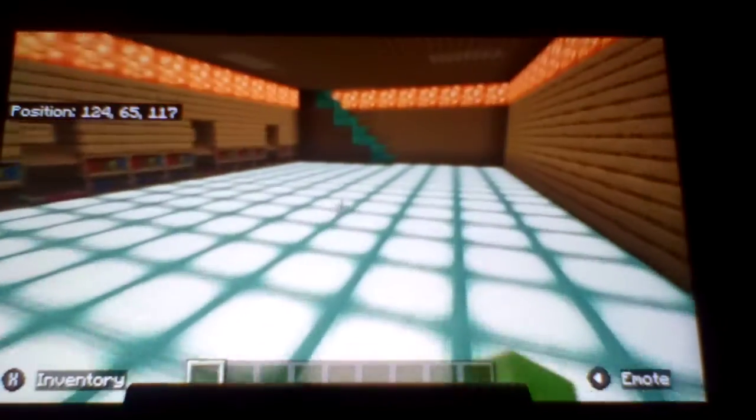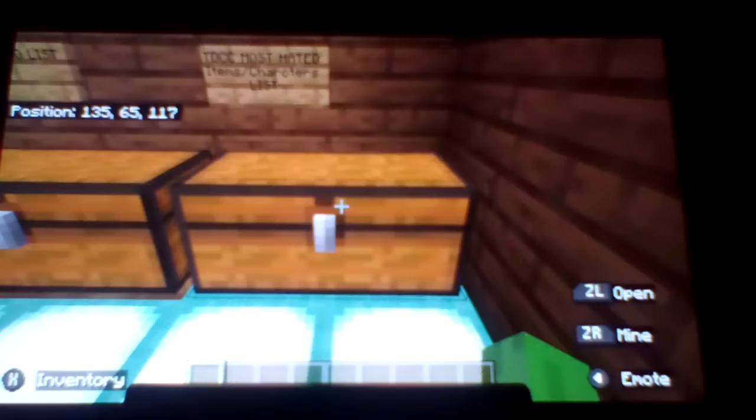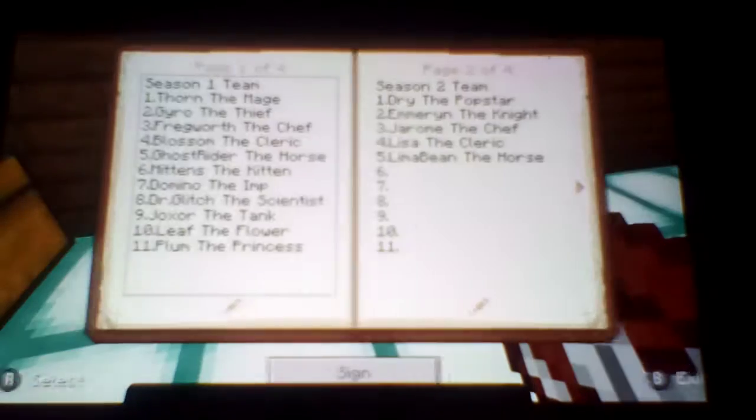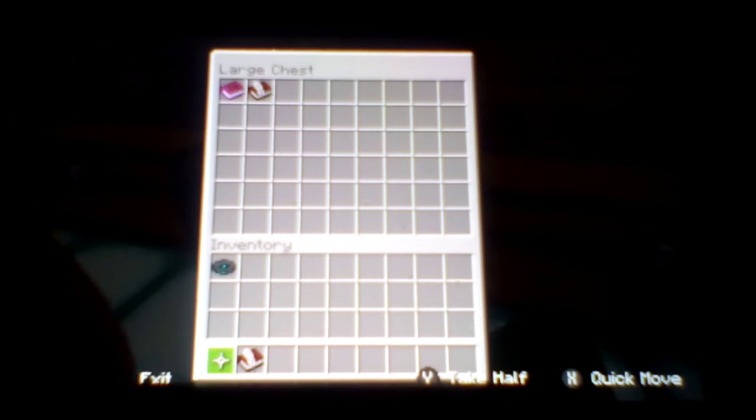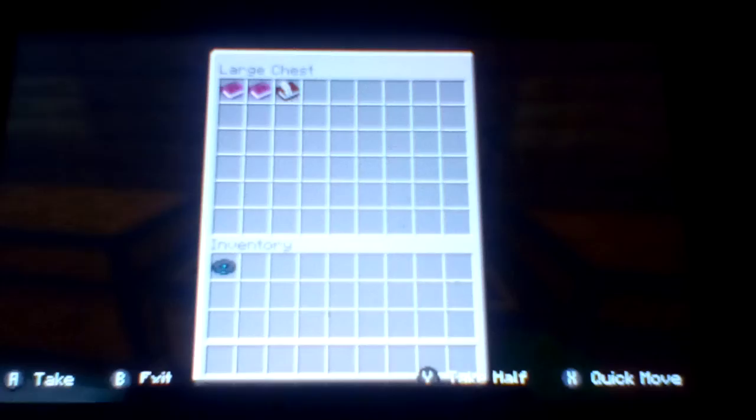Here we are — this is the library, or the hall of fate, for all the let's play books that I'm going to put in this. These are the Miitopia books, that's where we're putting all of our teams. That's the Pokémon list team I think. These are the mini LPs, these are the LP books, these are extra books I'm going to use.